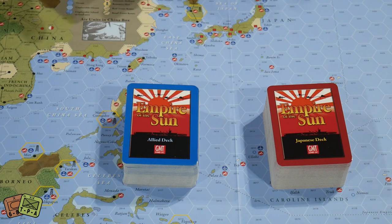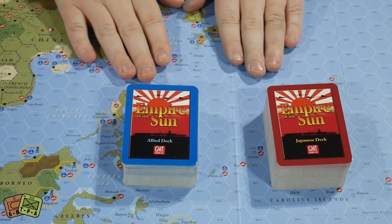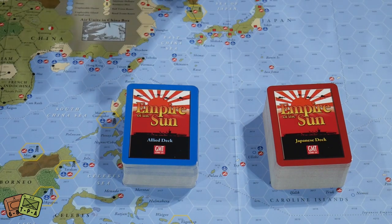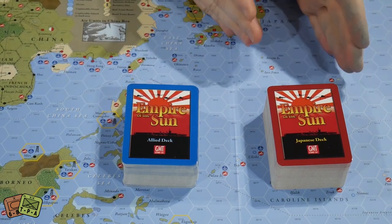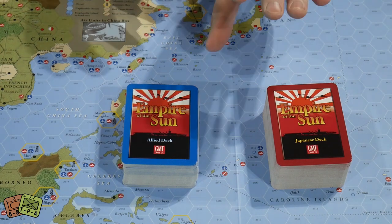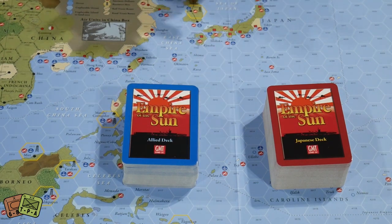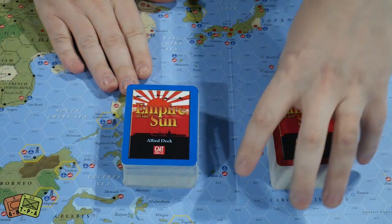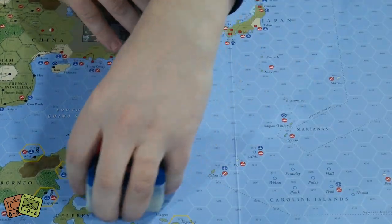Unlike other card-driven games, each player in Empire of the Sun has their own separate deck. As you can see, there's an Allied deck and a Japanese deck, color-coded on the back so they're easy to keep separate. You don't draw from a singular shared deck — you have your own deck to contend with. We'll start by looking at the Allied deck.